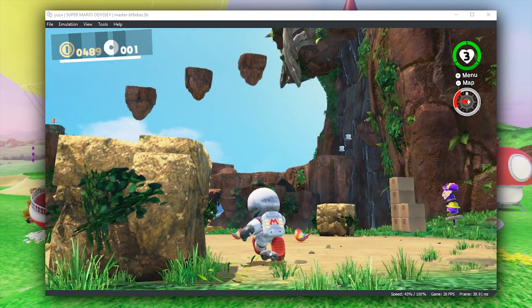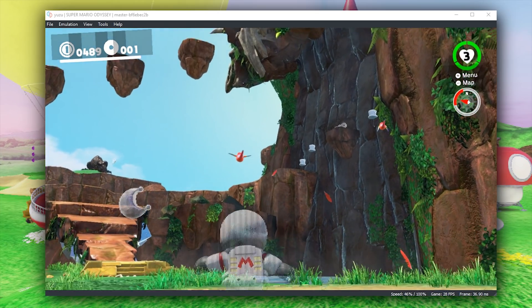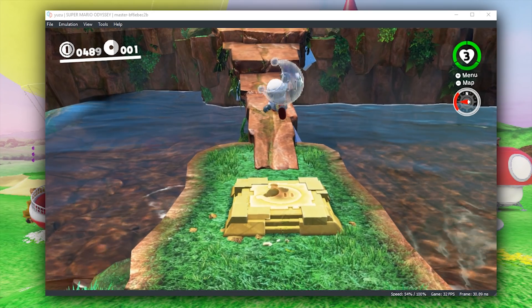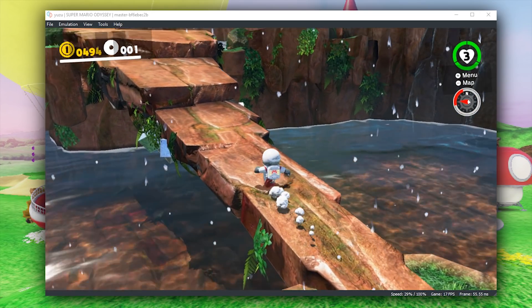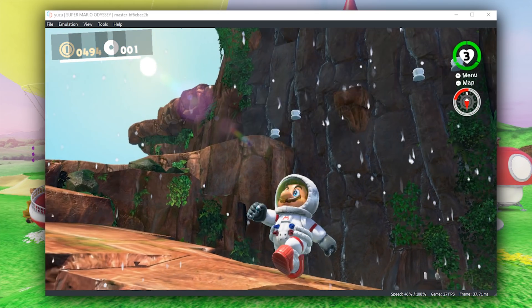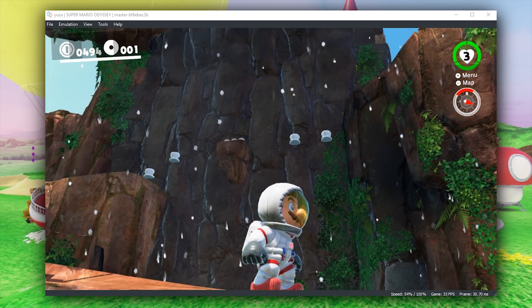While we're still here in Cascade Kingdom, let's take a look at something very obviously missing from this level. You can see that once we get to this bridge area, while the water effects do actually splash on our gameplay screen, the waterfall itself is not currently being rendered. Hopefully, this is something that will be fixed very soon on this emulator.